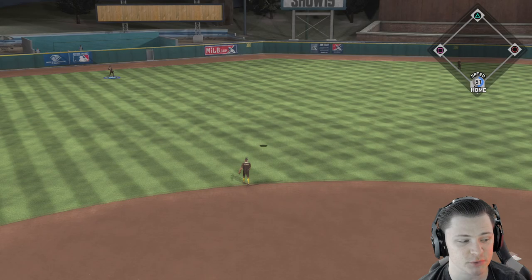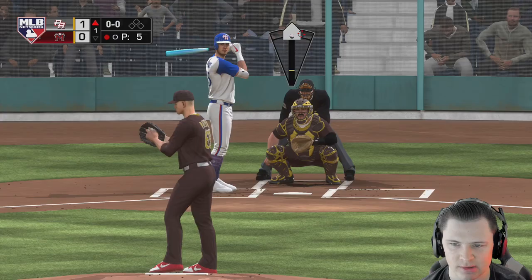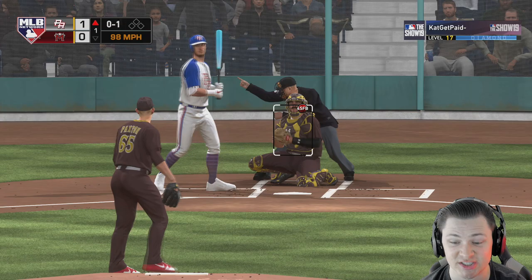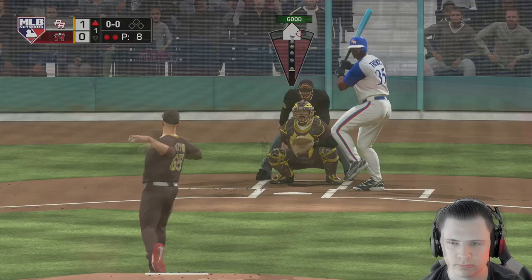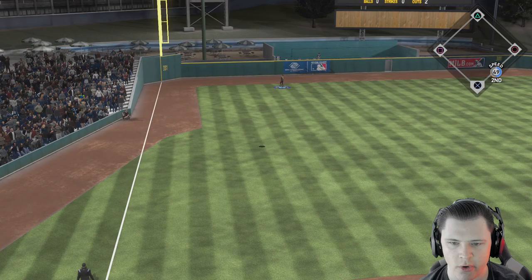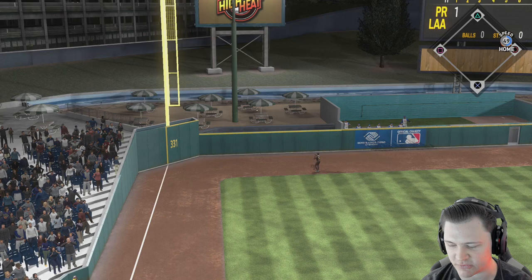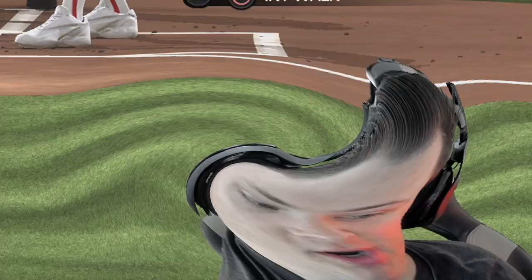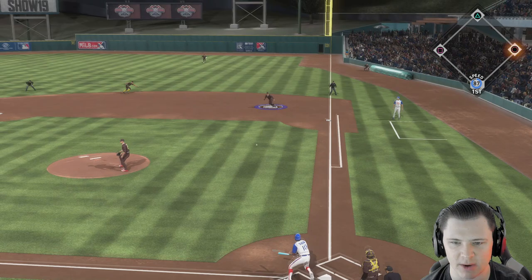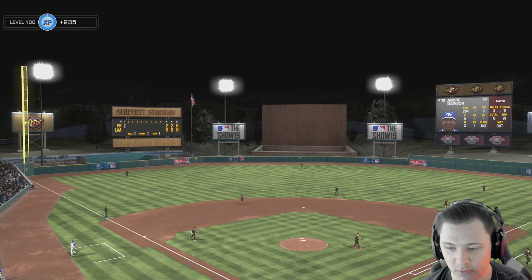We throw the changeup just out of the zone but it hangs on us. I don't think I've ever went deep with LeMahieu so that's always good to see. Paxton, we need to stop throwing it over the heart of the plate. Cutter outside corner - good pitch, got him out on his front foot, Bellinger to Bellinger, out number two. Sinker up and in, good pitch, we got him jammed up. We do give up two solo shots.